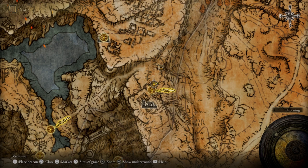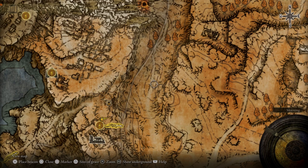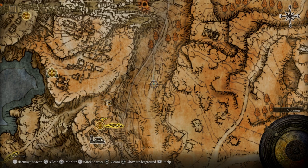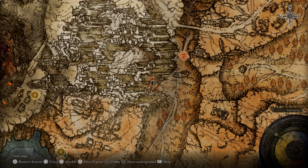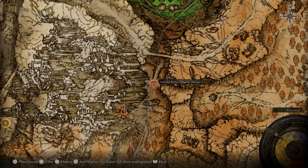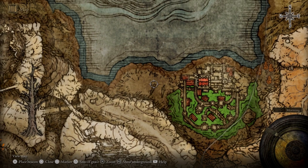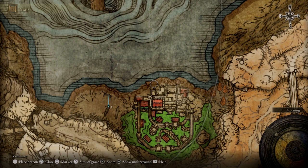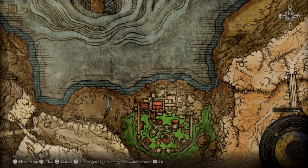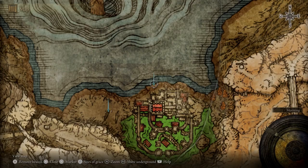What we're going to do is go to our map and put a couple of markers down. Our first marker is going to be about right here, second marker right over here, third marker right here, fourth marker right here, and fifth marker about here. And that should do it.